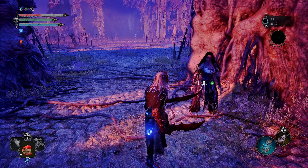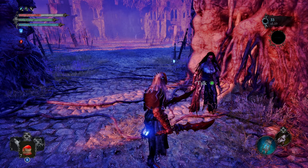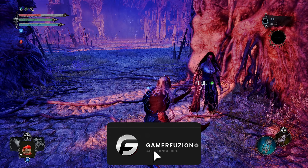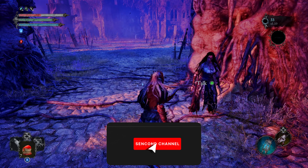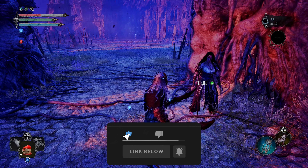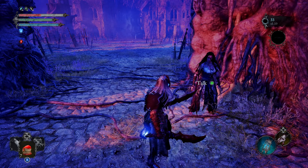You can also pick up the Cultist Catalyst, which is good for Inferno or Radiance builds. And that's how you unlock the secret vendor in Lords of the Fallen! If you're enjoying the content, drop a comment, drop a like, and keep it locked here for more Lords of the Fallen content. Thanks for watching!